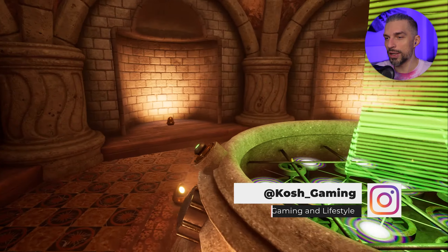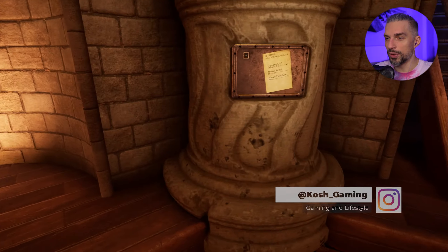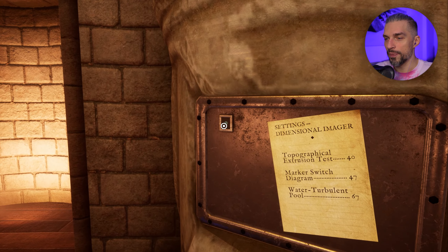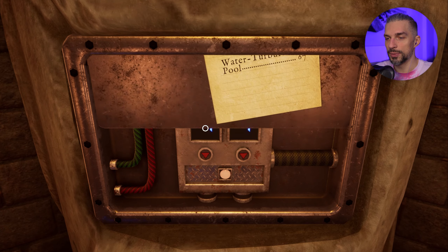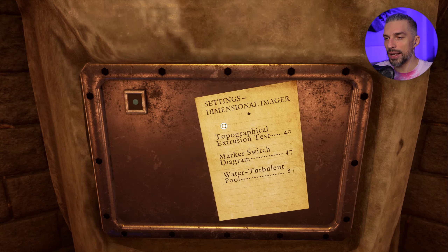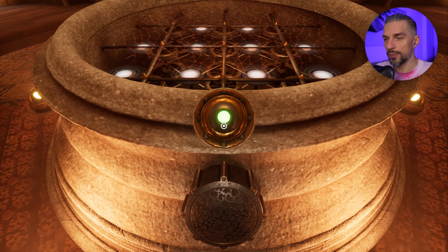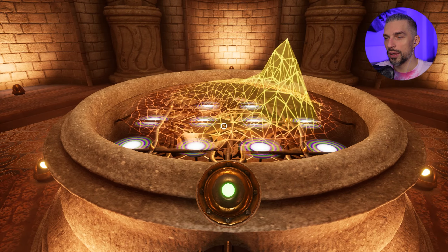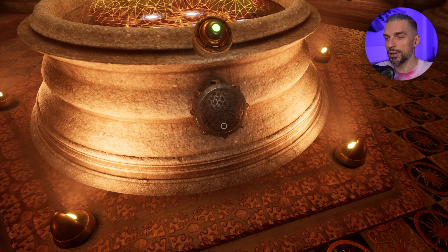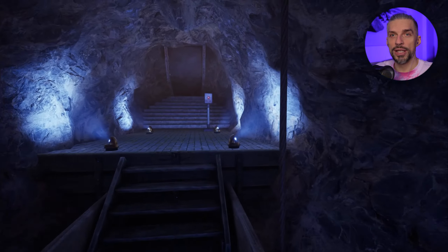I have no idea what's happening - maybe I shouldn't have come here first. I should have explored more. Let's try 40 as well and see what it does. That will be topographical excursion test - okay, that shows us the mountain. Not that useful. Let's go out from this place and see what else we have here.